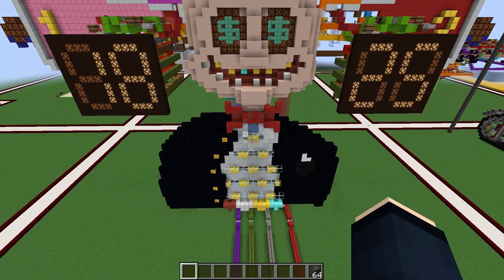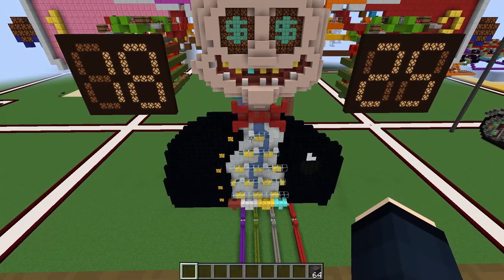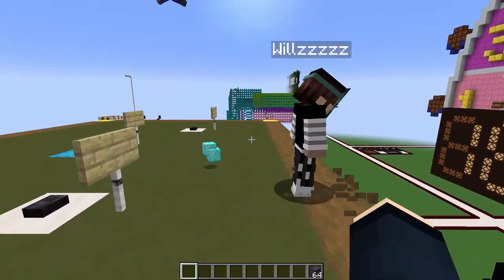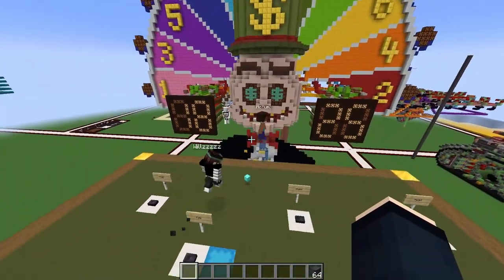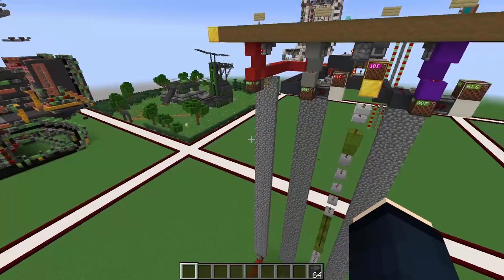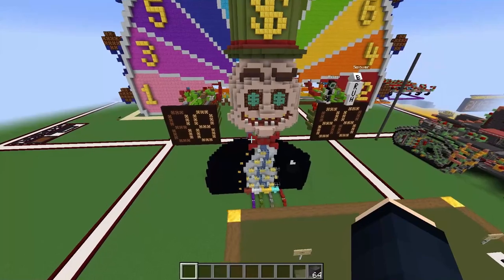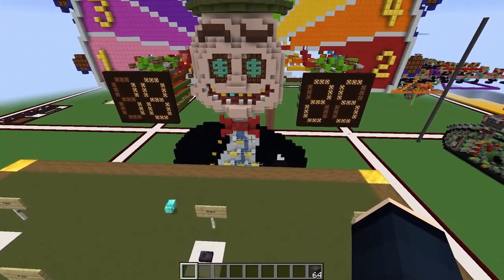The gold slot doubled the player's diamond, rewarding two diamond blocks. The presenter explained the payout multipliers: gold gives double, diamond gives quadruple, iron gets your bet back, and the red slot means you still lose despite winning the Blackjack game. The judges appreciated the build, calling it epic and awesome, before moving on to evaluate the next contestant.